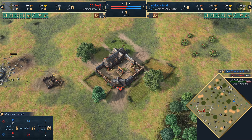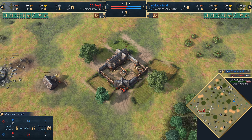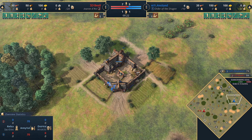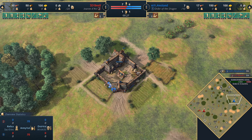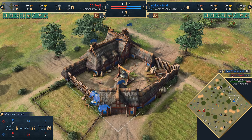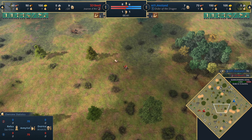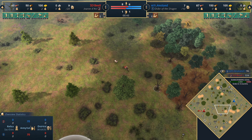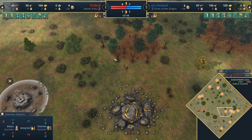Welcome everyone to a casted game for Age of Empires 4. Today spawning on the west side of the map, playing in red, we've got 3DB playing as the Jean d'Arc faction. His opponent, spawning on the east side of the map playing in blue, representing Team My Insanity, it's going to be Anatand playing as the Order of the Dragon. Welcome everyone to Dry Arabia — hope you guys are having a great morning, good afternoon, or potentially good evening. We're going to be in for a banger of a game today, I can feel it in my bones.